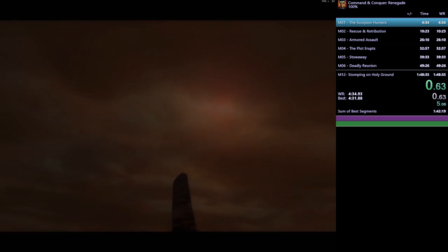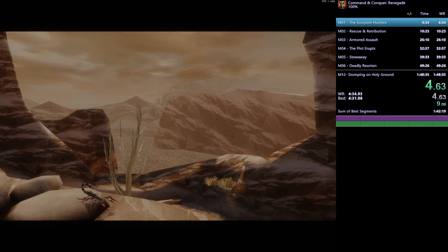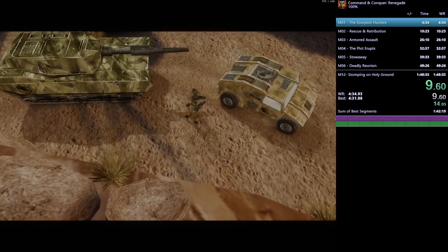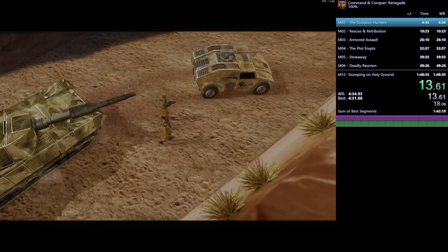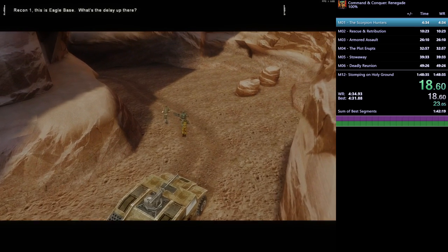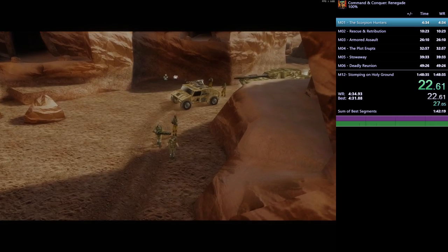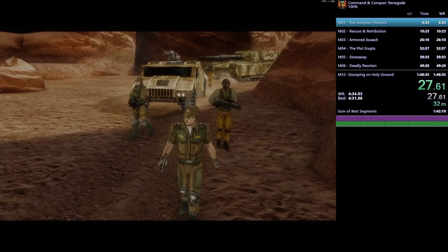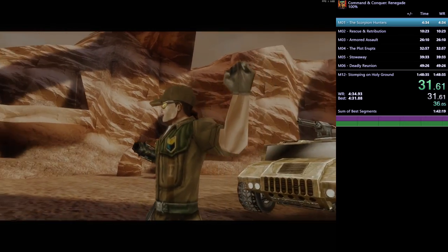This first mission is called Scorpion Hunters and it doesn't have any secondary objectives, so the route is the same as in any% or any other category, with one subtlety we'll see later. As we'll see in this run and in any% runs, this level is completely RNG and has no skill involved.